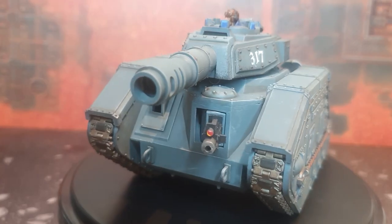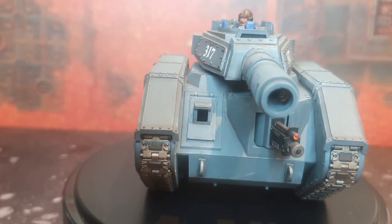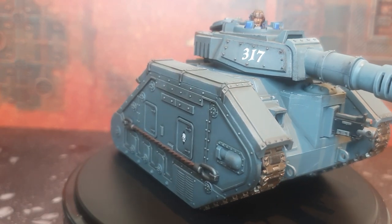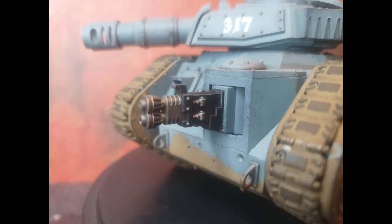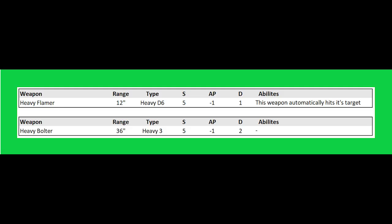But if you're looking to trim points, skipping side sponsons is a way to do so. With the 9th edition point increases, a fully kitted-out Lehman Russ sits at least 200 points, so there is definitely merit in not taking side sponsons to keep the cost down. The front sponson options are: Heavy Bolter at 15 points, Heavy Flamer at 15 points, and a Lascannon at 20 points.